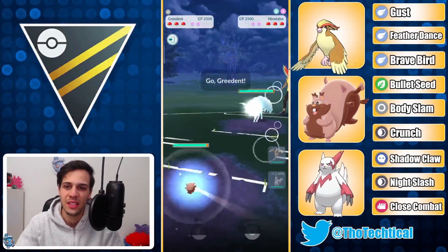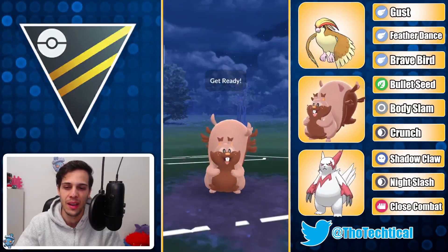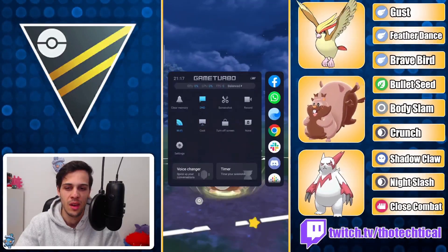Alolan Ninetales lead — this is a rough one. I gotta go into my Greedent here, and then in comes a Drapion. I get another matchup which is not amazing.